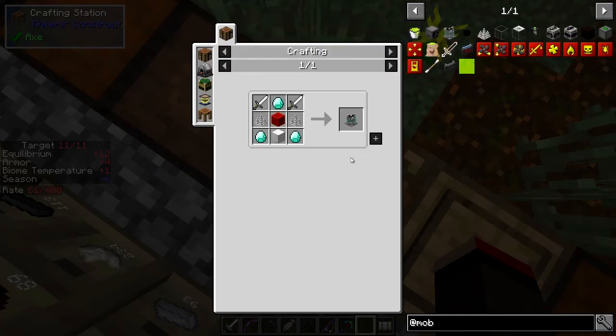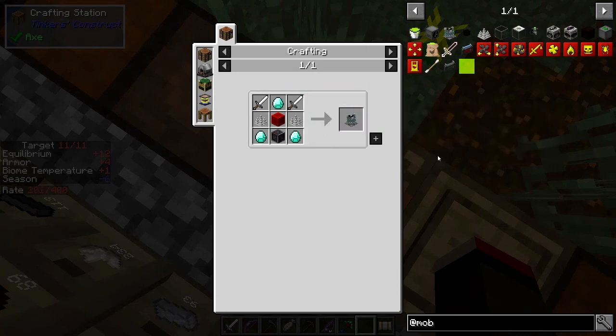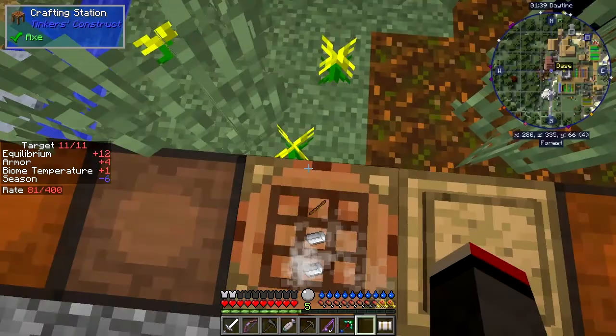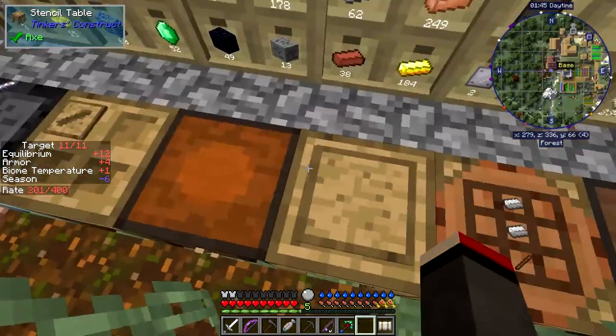We need to make a mob masher first. To make it we need iron spikes - a block of iron and two iron swords. The iron spikes are probably the most expensive part. We need eight iron swords which is 16 pieces of iron. Let me split these down. I haven't got enough space here so it would be sensible to put a chest beside this crafting table.